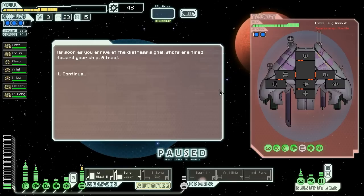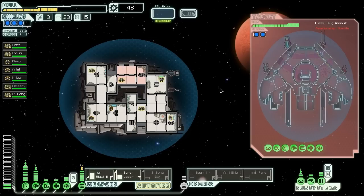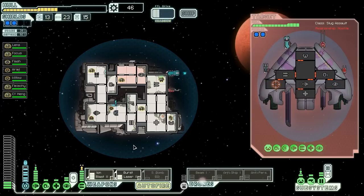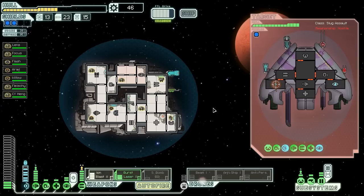Too bad we didn't have firebombs — I think that's the ideal solution for that event. As soon as we arrive at the distress signal, shots are fired. It's a trap! They have Ion Blast Mark II and ion lasers — an interesting setup, set up to take us down. We're going to hopefully fry them as well. We can tank out their shots until we have one shield left, because their beam weapons are only damaging one layer each. If they do manage to knock the shields out, we can just cloak.